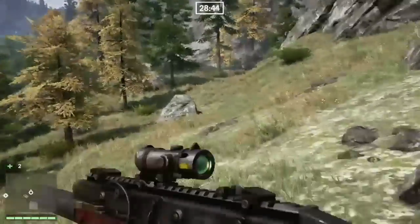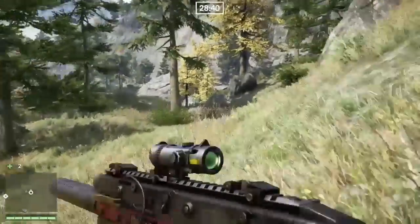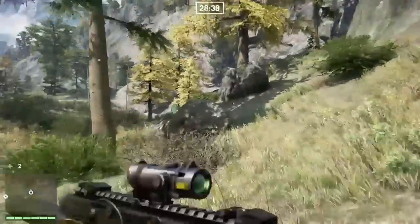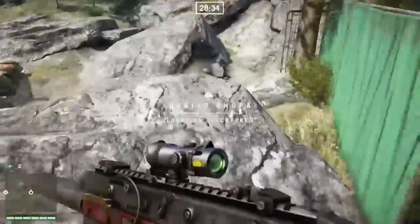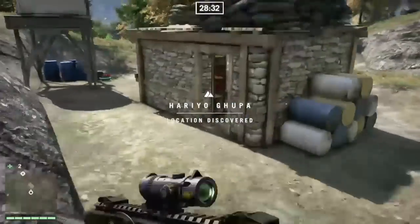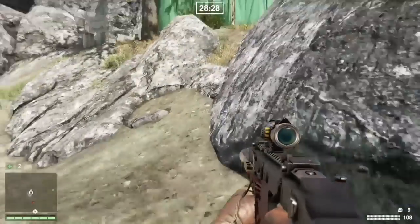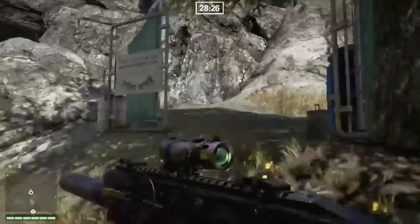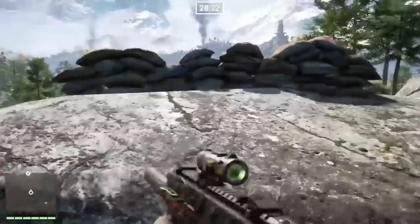This is the next area - we head down this way. Alright, this is where I found the Shredder, just down here to the left. Right there is where I found the Shredder - in this case it's not there. And up here, if you head on these rocks, you will see an assault rifle, but this time it hasn't spawned.